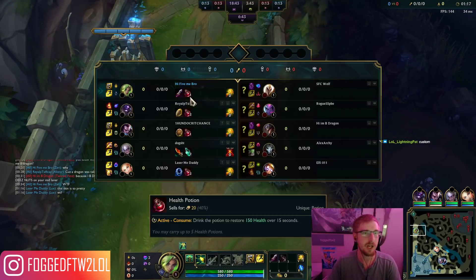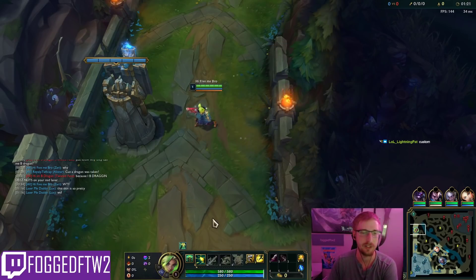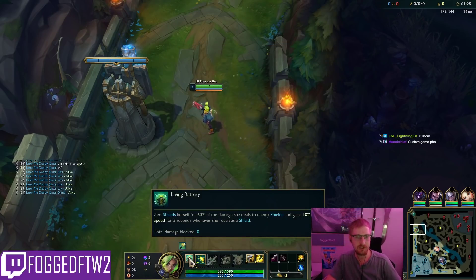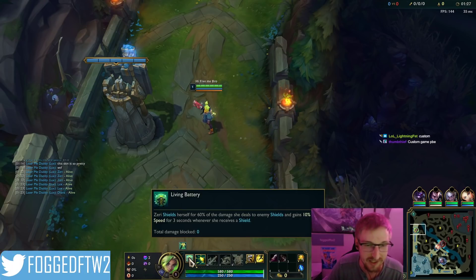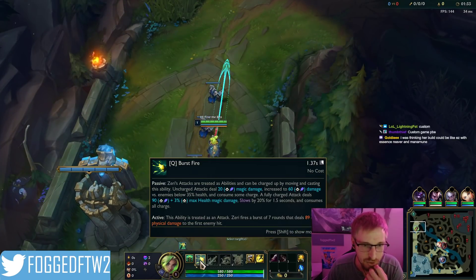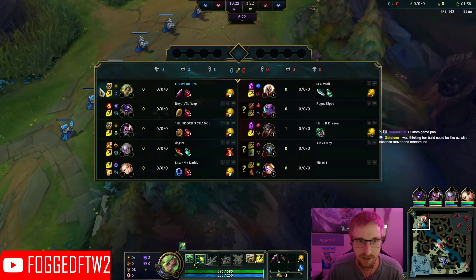I went ahead and took Exhaust for top lane just in case they picked like Jax or Trundle as a blind pick. So Zeri shields herself for 60% of the damage she deals to enemy shields and gains 10 move speed whenever she receives a shield. Zeri's auto attacks are treated as abilities and can be charged up by moving and casting — wow, okay.